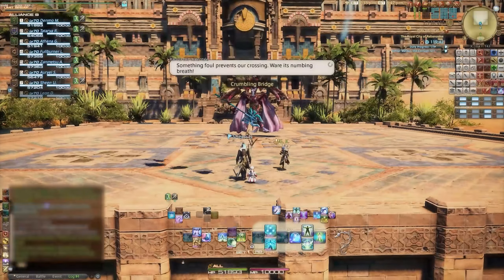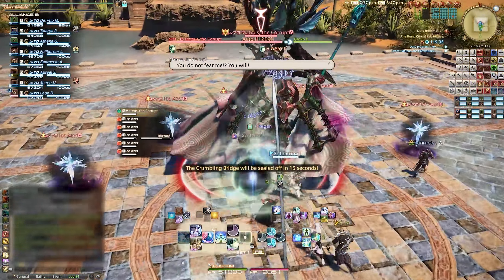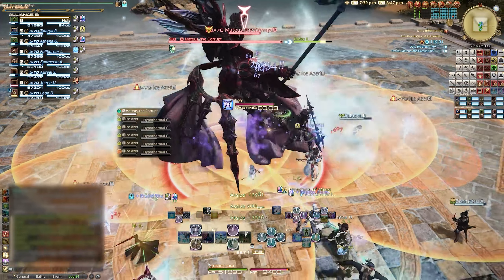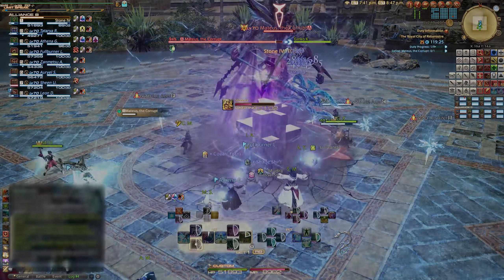We recommend running the Void Ark and Royal City of Rabanastre, as they tend to have the fastest queues and clears. However, you'd have to run each of these 18 times — 36 runs in total — so keep that in mind and try to make it fun by switching things up. From my experience, I put on some anime while running a fate farm party, and that was the way to go for me.